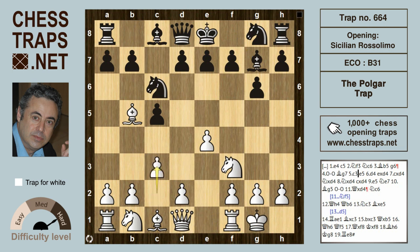After Bishop g7, Polgar goes for c3, which aims at striking at the center with d4. Black can try to prevent this with e5, but still the most common move in this position is d4 nonetheless, which might give up a pawn but opens offensive lines for white.